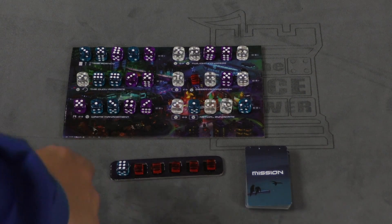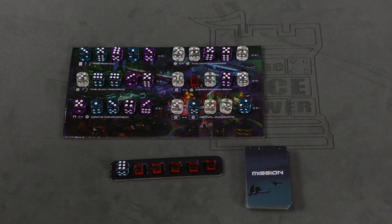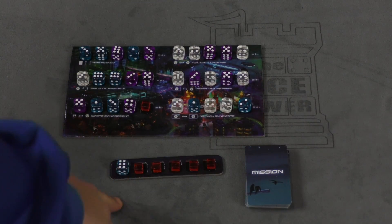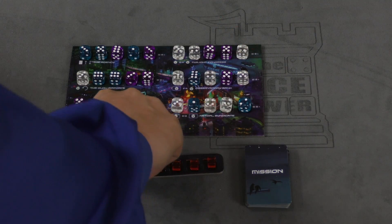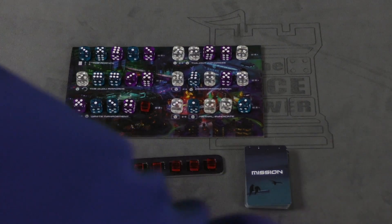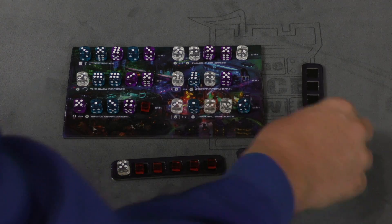The Waste Management lets you switch an agent in one neighborhood with a die in another neighborhood. The Twilight Congress lets you switch dice between two spots in these neighborhoods. The Observational Bank lets you switch a die in a neighborhood with a die on a faction board — so you no longer have a six, now you have a three. And the Nether Syndicate lets you swap the positions of two dice on faction boards — so if you have a white five, I take it and give you a purple three.